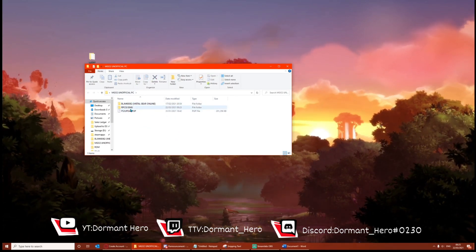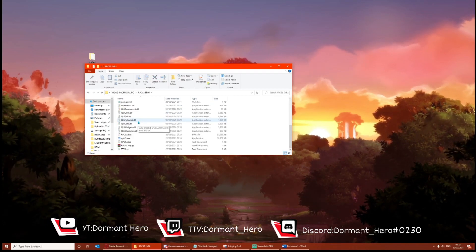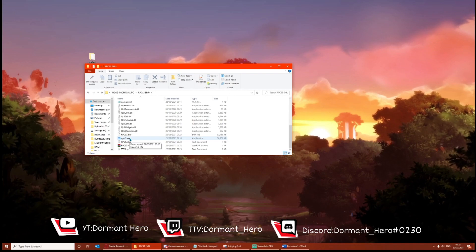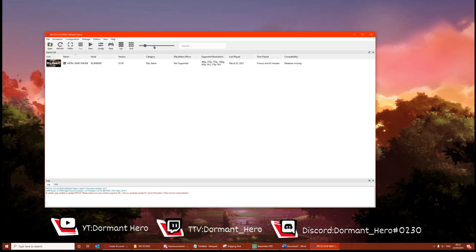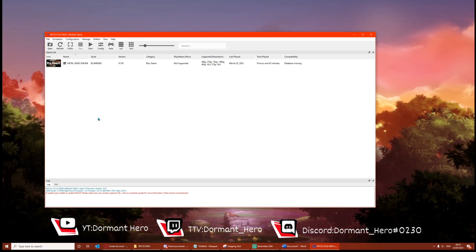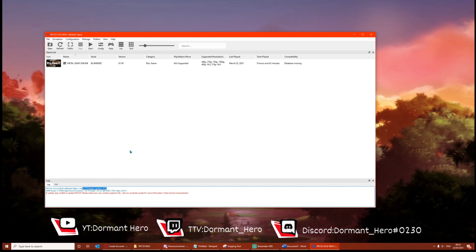Now what you want to do is open the emulator through this folder here and select this application. Your emulator will look a bit different to this because I'm already pre-configured. You should already have the firmware installed, but I'm still going to cover that.